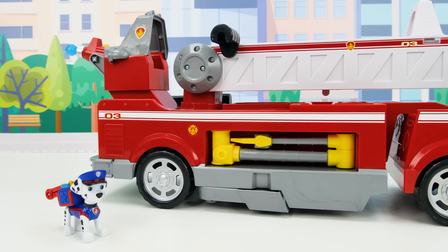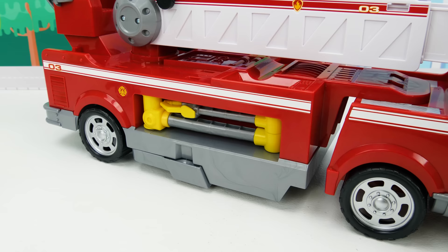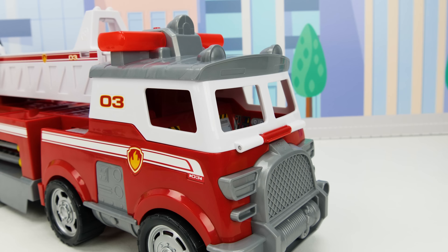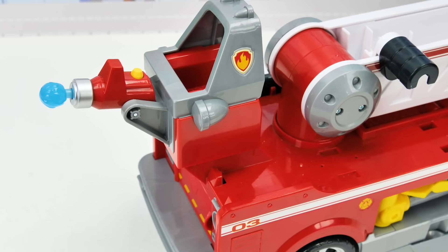Wow guys, check out how awesome Marshall's fire truck is! It's over two feet long and it's super cool! There's a secret compartment with an articulating claw arm for grabbing things and bad guys. And it's got a real working light-up siren on top. We can open the cap to load up multiple pups like Marshall and Chase. And in the back there's a water cannon for putting out fires.